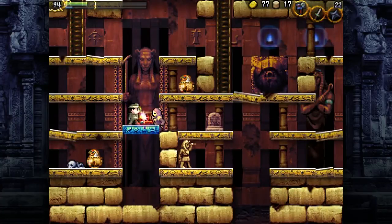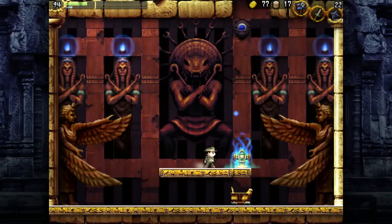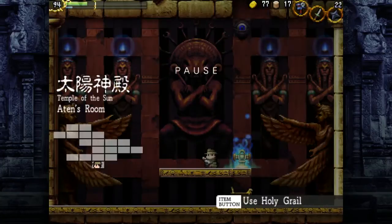Shield guy, what are you doing? Go away — I need to push this! That gives us a cart in that room, and since we already got the boss key, it automatically considers us ready for the boss.